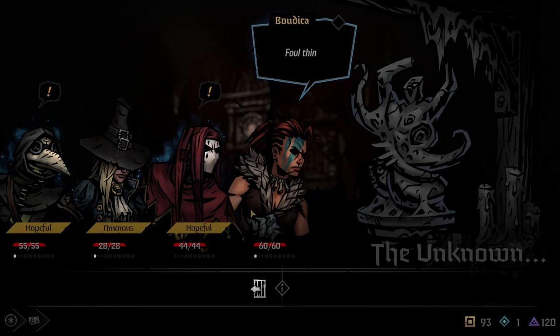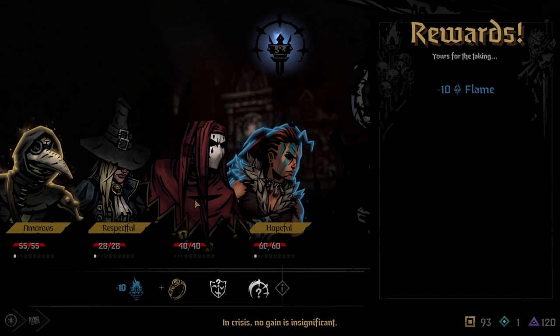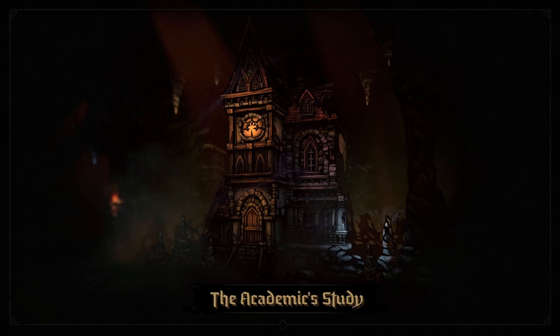Academic studies are a high-risk, high-reward location, offering you exclusive trinkets and items in exchange for stress damage, negative quirks, and even diseases. The trinkets and items vary wildly depending on the curio, with some being useless and some being among the strongest in the game. With the wide variety of curios, it's pretty hard to guarantee the items you want by spamming studies, and for a fully unlocked profile, I suggest mostly avoiding these locations and pushing for items you know you can obtain consistently. For newer profiles, however, these locations can turn a sure loss into a win with the right reward. I still suggest taking mostly solid, reliable nodes like fights, but sprinkling a few of these in is a pretty good idea early on.